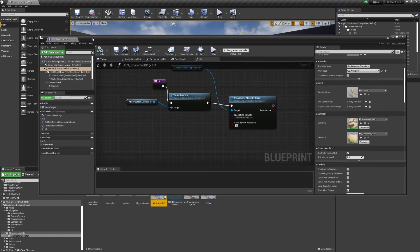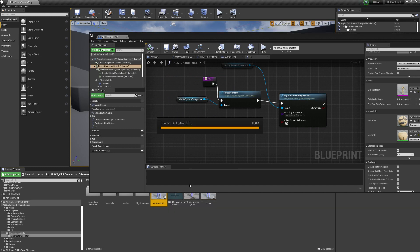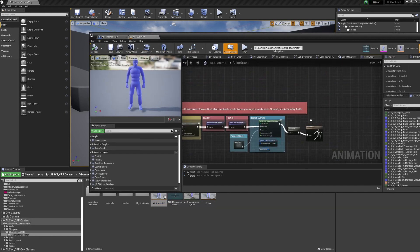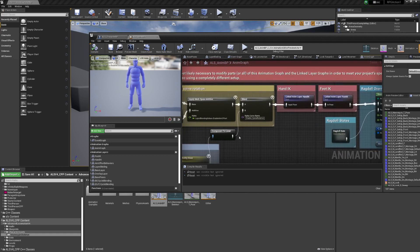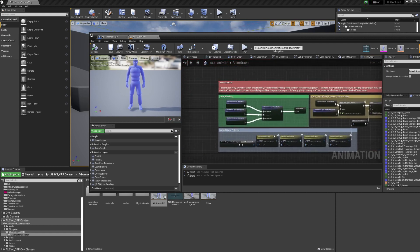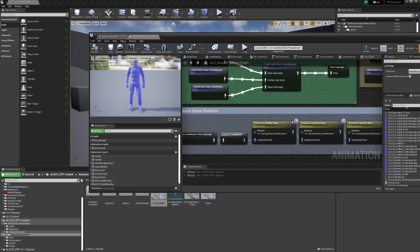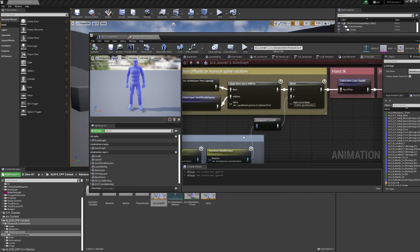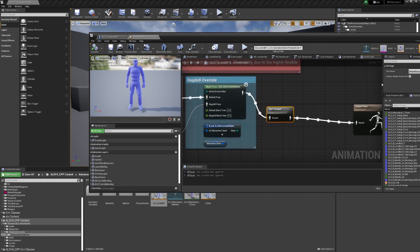One more thing before part two: on the animation graph, everyone wonders where to set it up. I chose to create a slot called 'Combat' and put it at the end of the anim graph, because I decided I'm not going to use any of ALS's layer blends or animation layers. Putting it at the end worked well for this integration.